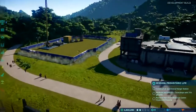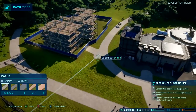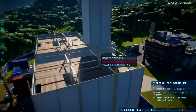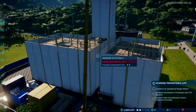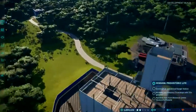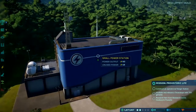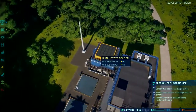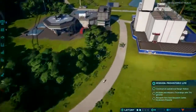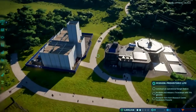Jurassic World Evolution is a management game and a builder game, so you use these tools to expand out your facilities. You have to worry about an infrastructure system - making sure buildings are connected so guests and staff can access them, and that there's a power supply. You've got to build power stations and connect up pylons to make sure there's enough power to keep buildings operational. For electrified fences, you need electricity running through them, because with no electricity there's not much of a deterrent and your dinosaurs might be more likely to escape.